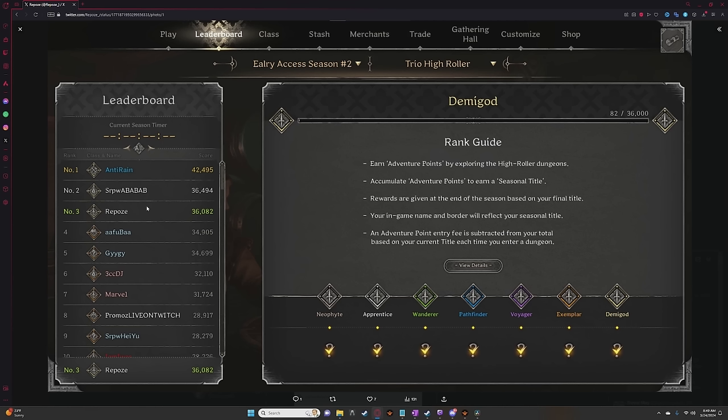To further illustrate this point: Repose, seen here at number three, was finally able to finish off his run to Demigod. As I was editing this video, he actually posted this on Twitter. When I asked him in DMs about whether he was able to do it through optimized gameplay or if he was being treasure funneled, he said flat out he was being hard funneled. The only way anyone is getting to this point right now is to be circumventing the intended mechanics of the game. I just don't think that is the way this is supposed to go.